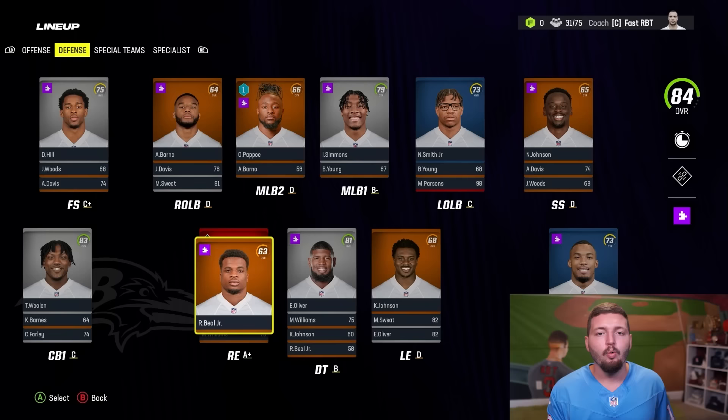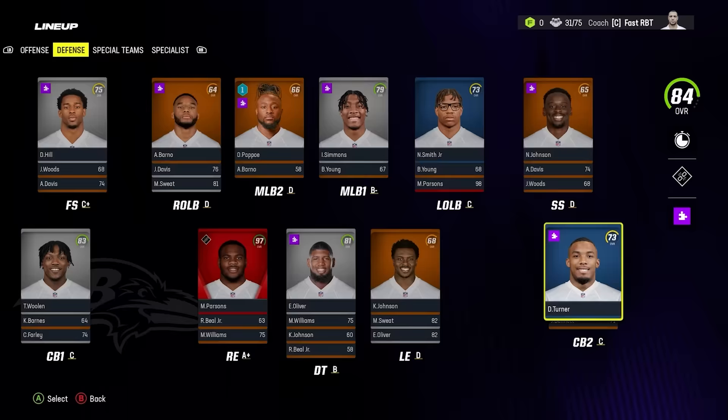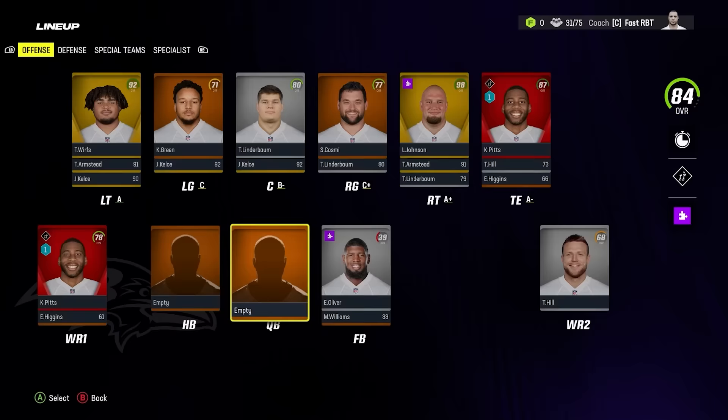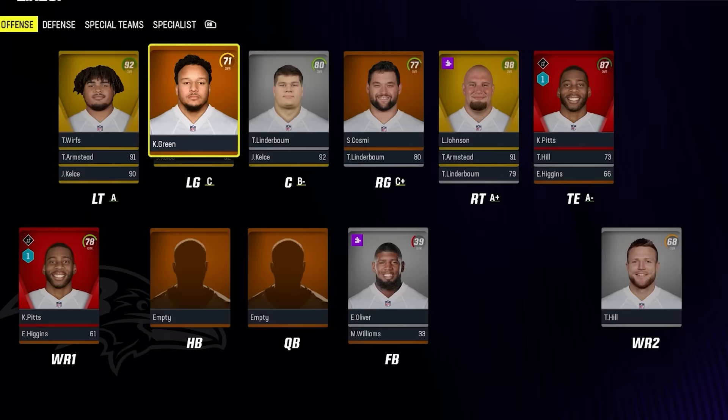We went ahead and added the backups along the defensive line — we actually have Montez Sweat as a backup. I'm surprised it's even an 80 overall because obviously it's fast, but there's a lack of talent. We're gonna need this offense to carry all season, and it's finally time to get to adding our skill position players.